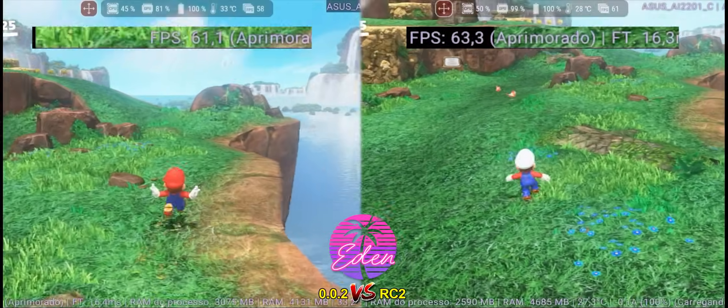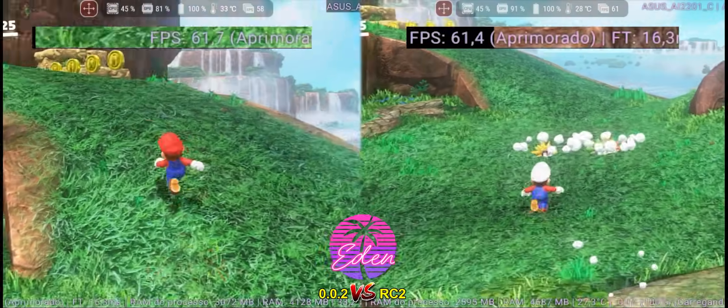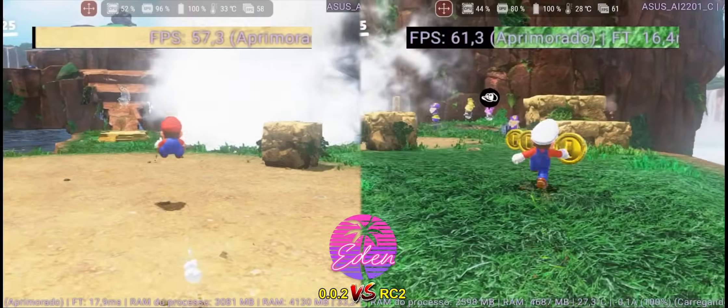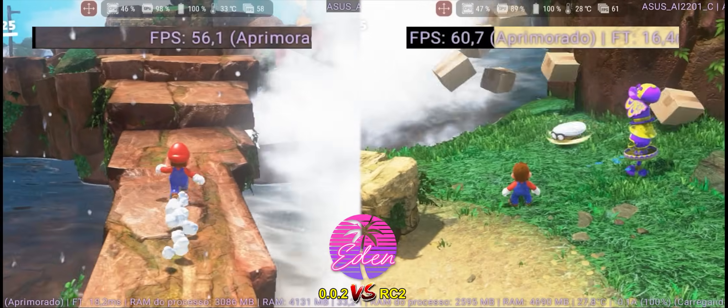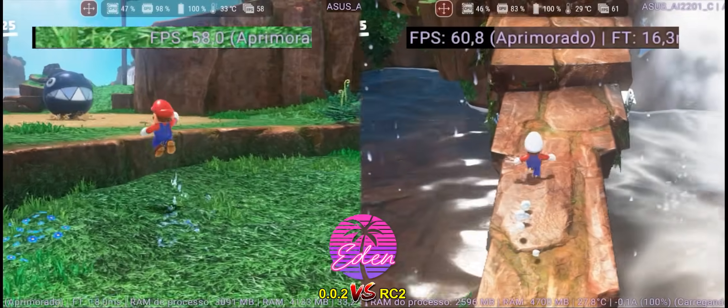In Super Mario Odyssey, although FPS was already good before, it seems we now have smoother gameplay with more moments of high frames and fewer sudden performance drops. So if you ran the game before and had issues with those drops, you'll now have a smoother experience. I just couldn't tell if shaders are a bit slower in the new version.